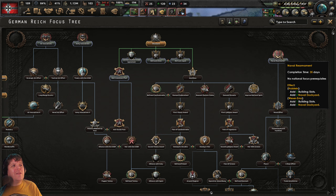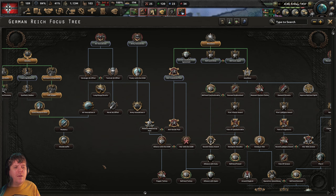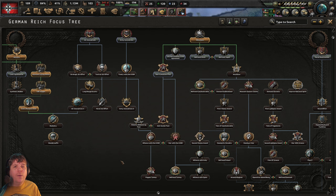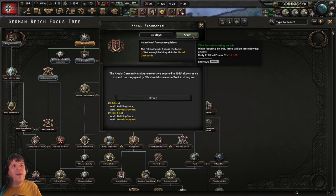We don't yet have the people or the equipment to do the Anschluss, so absent of that I always like to get the Navy Rearmament focus. As you see, it's 35 days — twice as quick as some of the others. Germany being short on navy, you have to think outside the box — U-boats. Having extra naval yards to produce more U-boats is a good thing. This gives us, if you total it all up, an additional three yards. There will of course be many players who completely neglect this side of things, rushing towards Poland as quickly as possible — which is a legitimate way to play — but being a tutorial, I'm trying to show you a bit more of the game than the bare minimum.